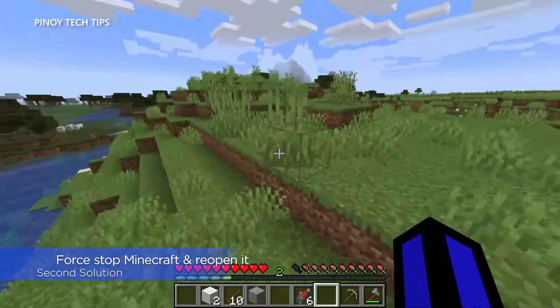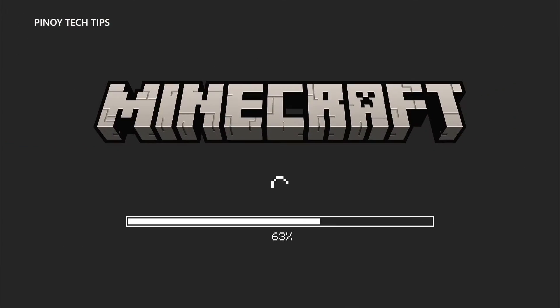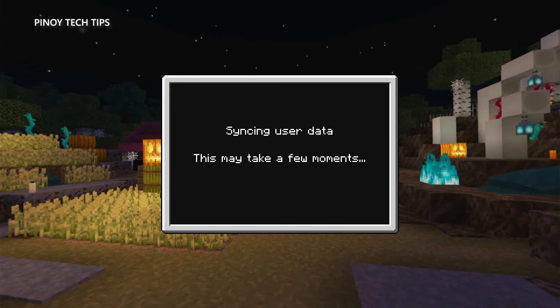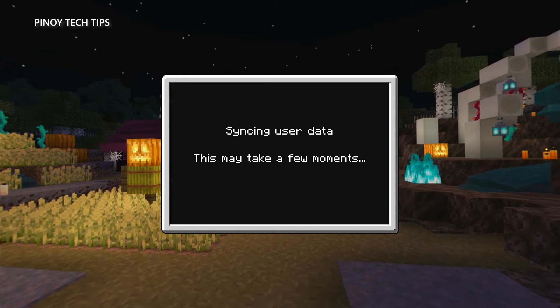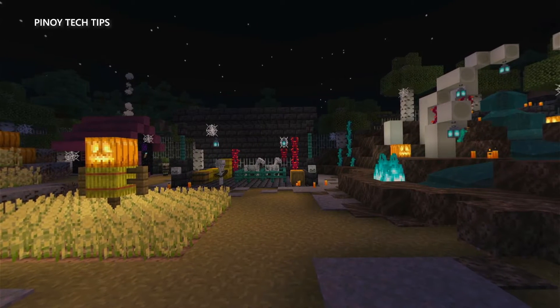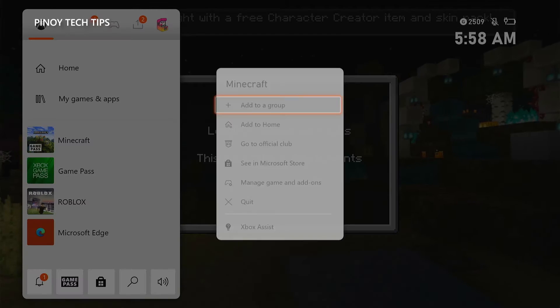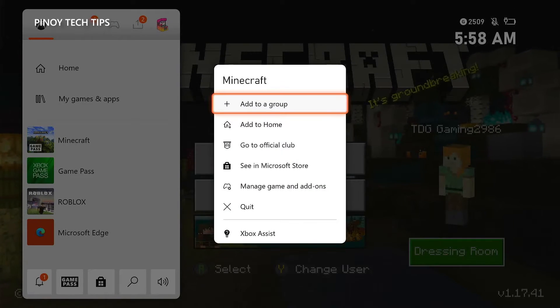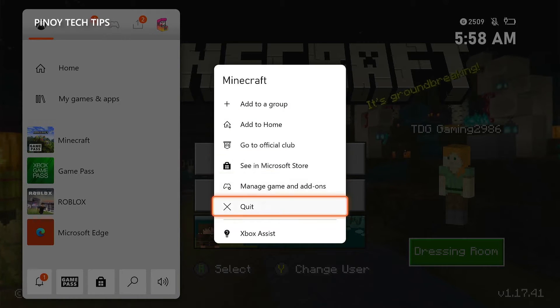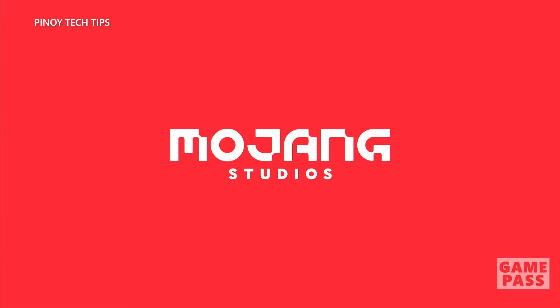However, if you're still getting the same error, try the next solution. Second solution: force stop the game and reopen it. If the connection issues occur when you play Minecraft and it's been doing well prior to this problem, odds are that it's just due to a minor glitch. Try closing it first and reopen it. Press the Xbox button on the controller to pull up the side menu, highlight Minecraft and press the menu button, then highlight 'Quit' and press A to close it. Run Minecraft again to see if it's still not able to connect to the server.